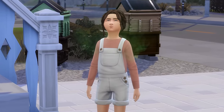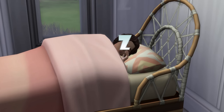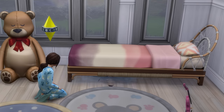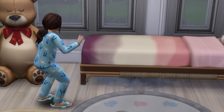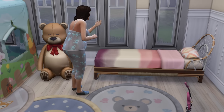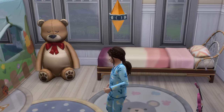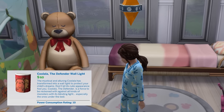Tina returned home after the roughest first day of school any kid could have, quickly took a bath, and went straight to bed — I was lowkey relieved she was actually sleeping. But then the monster under the bed made an appearance, giving her the fear of darkness. I was like, Tina, you are a small werewolf that summons volcanic bombs — you are not scared of this octopus monster thing. All my talking with the monster was unsuccessful, so I had to get Sally to spray it, which she thankfully did before then farting and leaving the room. I was already considering purchasing the Koolala Defender Light to keep the monster away, but for now things seemed under control.